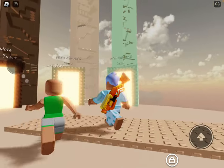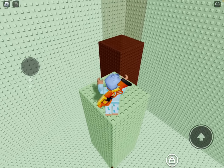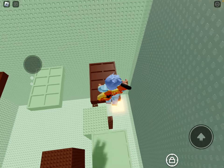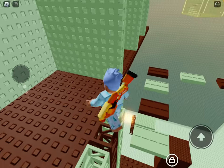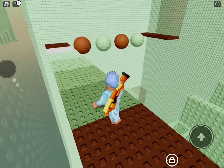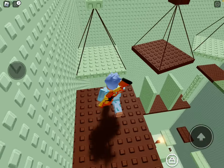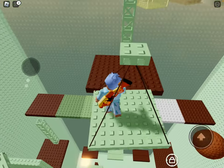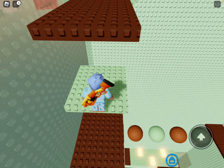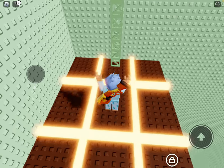I'll do this mint almond chocolate tower. I'm gonna do this one. This one looks a little harder than the banana one. So let's do this mint one, I guess. I'm really scared. Almost, almost. I'm really scared — I really don't want to fall again. I always struggle with these. Oh yes! I didn't expect that to be on my second try. Oh my gosh, I didn't expect that to be on my second try.